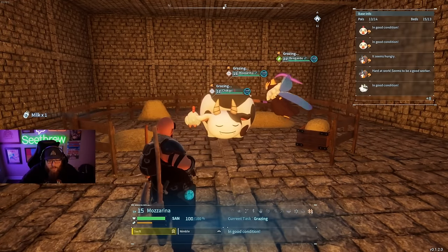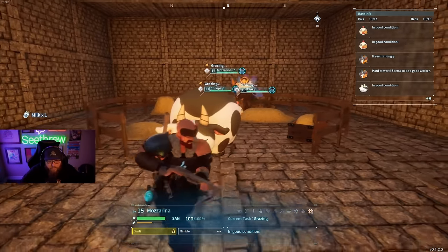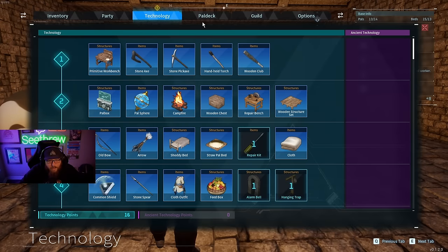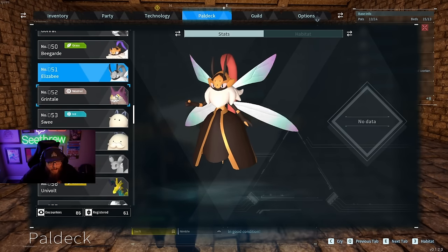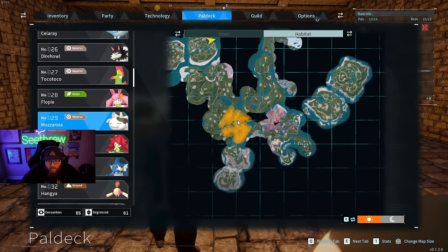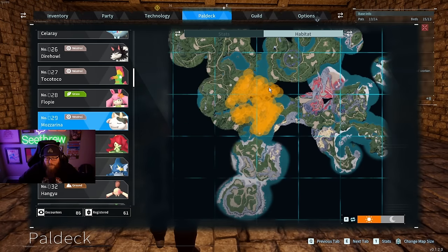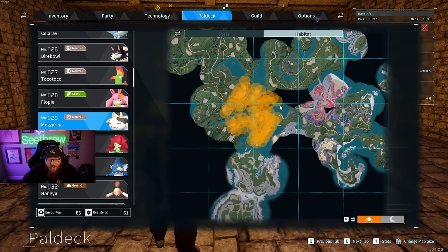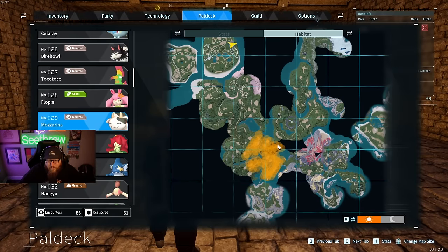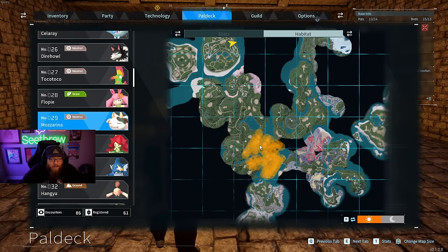We got the cow, the chicken, and the bee. You know where to find the chickens — obviously the chickens are the very first thing you see when you spawn into the game. But the cows — in the event that you need to find the cows, this is where they spawn. You can also buy them from the black market, the trader, the pal trader, or you can just find them in a random neutral egg. Just get two cows so you can get some milk going.